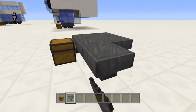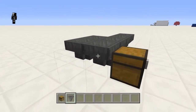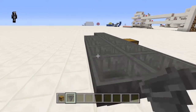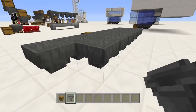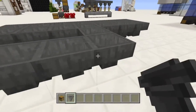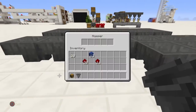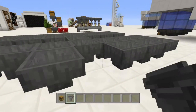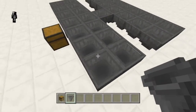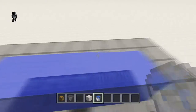First we'll make our drowning chamber and mob grinder — the exact same as the other one, seven by seven. Connect a bunch of hoppers to a chest. But the difference here is, once we put all these hoppers down, we're going to connect another row of hoppers to make another mob grinder drowning chamber attached to the same chest. Leave a one block gap, then make another seven by two section of hoppers so they all connect to the same chest. Notice there's a wall between the two — that's due to how trapdoors work in this case.